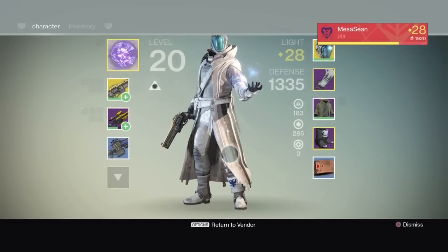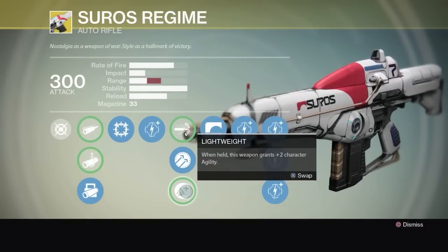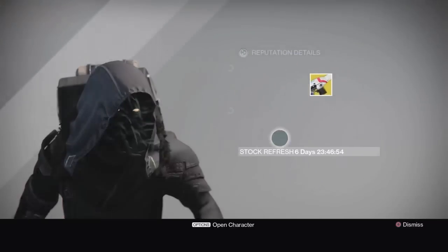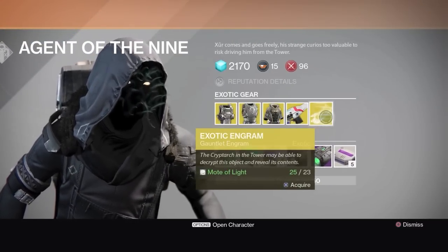When held this weapon grants plus-two character agility. That's a little different than mine — let me check mine real quick. Yeah, mine does have the agility perk too, okay. Interesting. You're gonna see everyone using this in the Crucible and PvP.